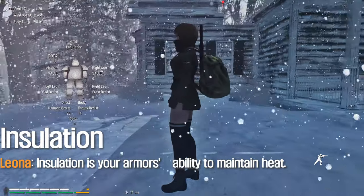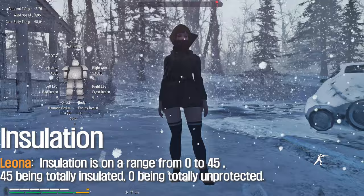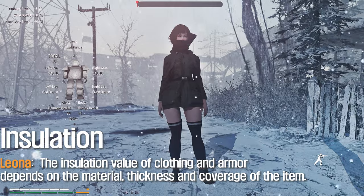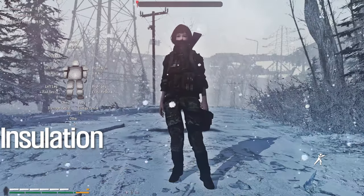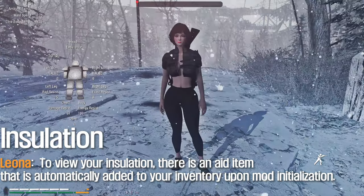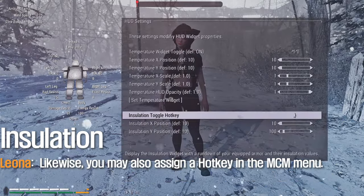Insulation is your armor's ability to maintain heat, on a range from 0 to 45 — 45 being totally insulated, 0 being totally unprotected. The insulation value of clothing and armor depends on the material, thickness, and coverage of the item. To view your insulation, there is an item automatically added to your inventory upon mod initialization. You may also assign a hotkey in the MCM menu.